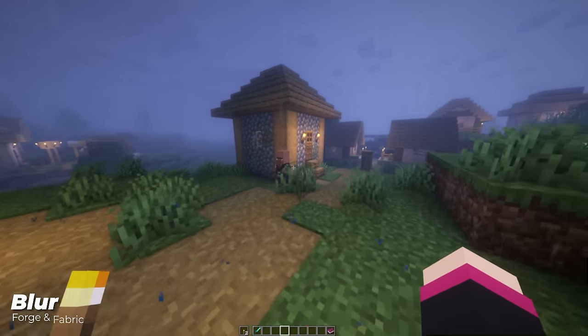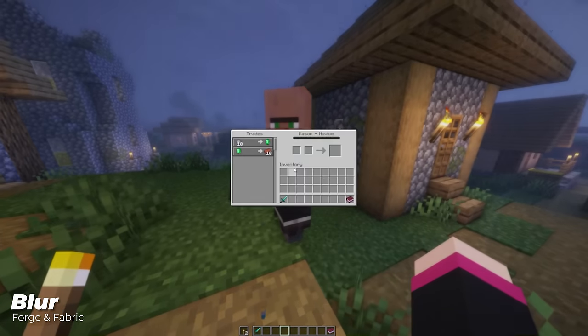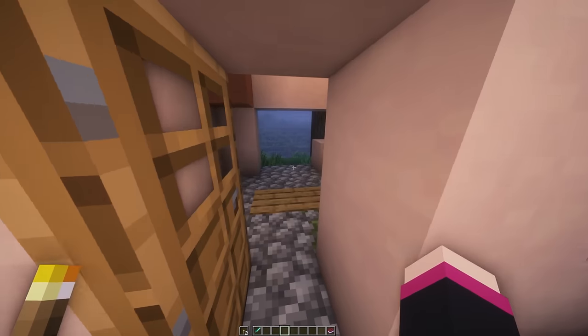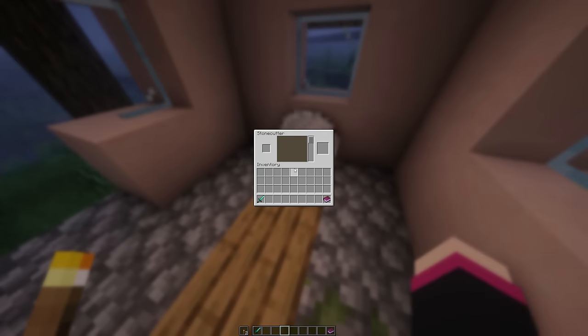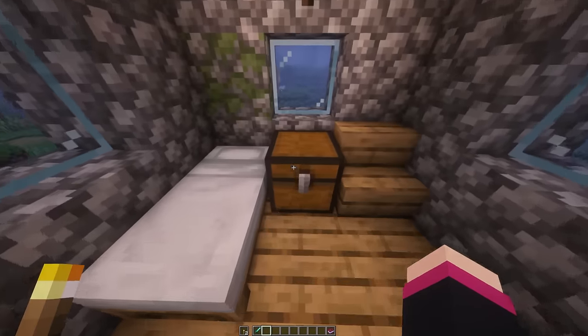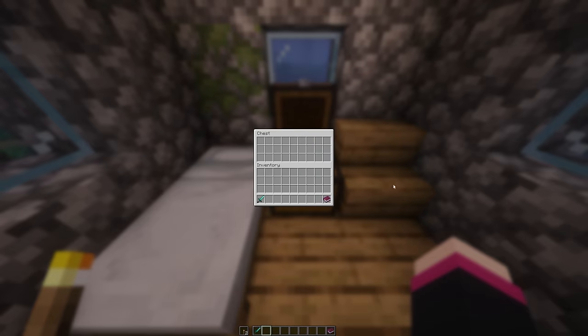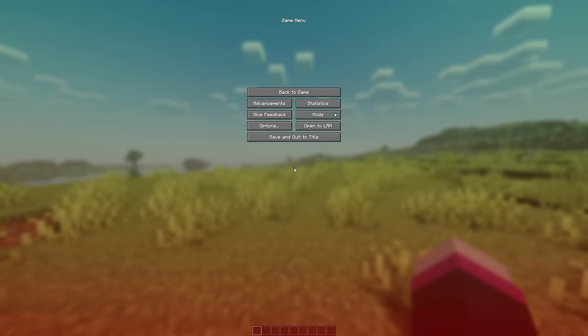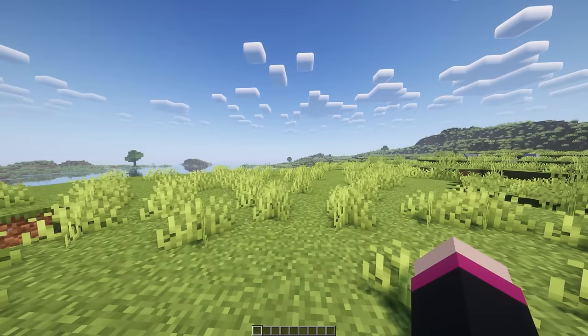Don't let this mod fool you — you are wearing your glasses. Blur will make the background of your UI look blurred out, like an innocent bystander on Cops. All backgrounds are blurred out, making a great effect that's much more pleasing when opening any menus or UIs. This is a subtle change but one of my favourites on the list as it suits in so well and it's just so clean. You can also change the amount of blur and even make the background more saturated to enhance your screen a little bit more.